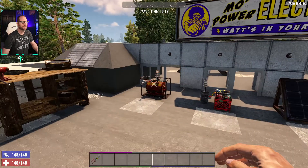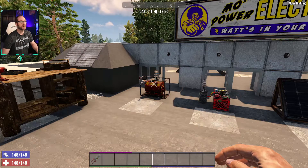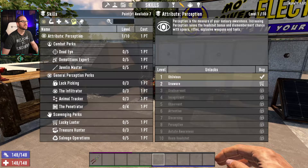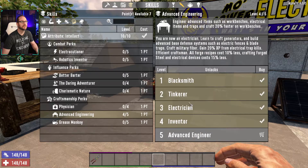Starting off with the generator, this is the first one that you're going to get access to in Seven Days to Die, and you're going to unlock this when you get advanced engineering level three. So if I just take a look here under our skills and we head on over to Intellect and head down to advanced engineering — level three is going to give you the generator. This is your first foray into the electrical world in Seven Days to Die.